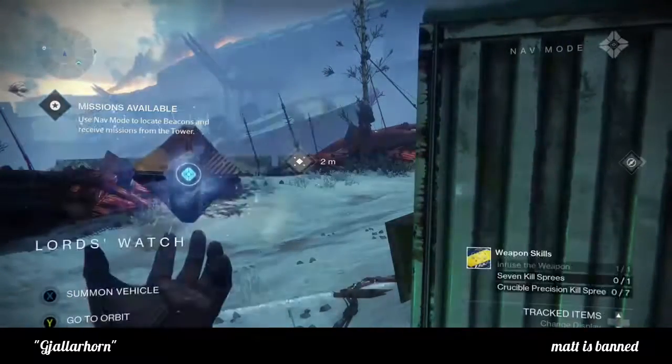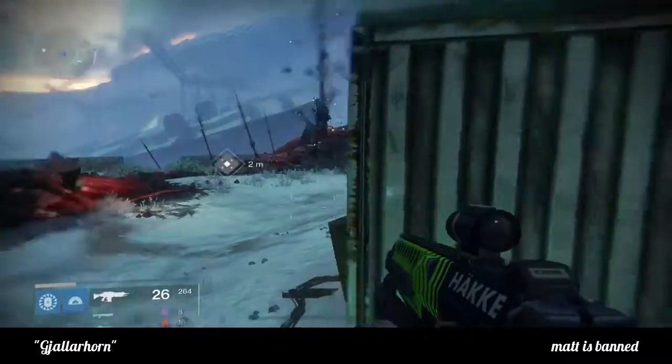The first thing you're going to want to do is go to patrol mode on Plaguelands and find the anomaly skin in Site 6.